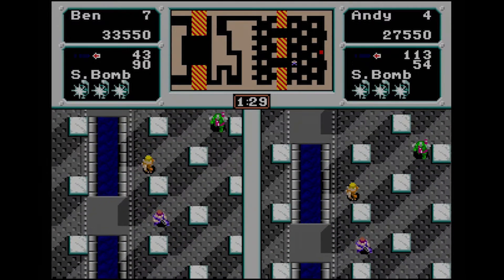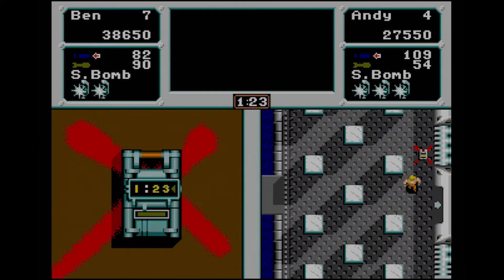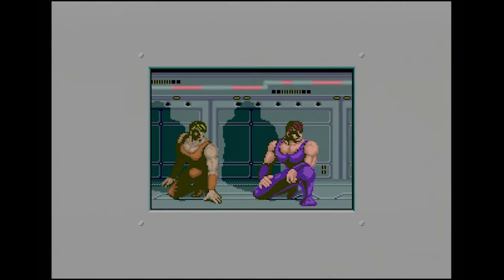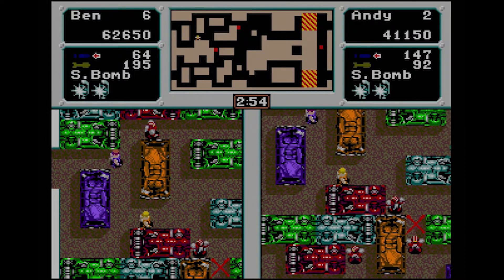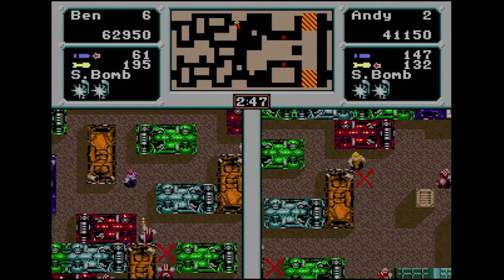Strangely enough, the US version of Crackdown was released by Sage's Creation. This may have to do with the fact that the Mega Drive port was apparently handled by Hot B, who previously developed Insector X for the system. Sage's Creation was a US publishing arm created by Hot B president Nobumitsu Kubo. Like so many other US publishers around this time, it was most likely created to circumvent Nintendo's draconian third-party publisher rules in North America.